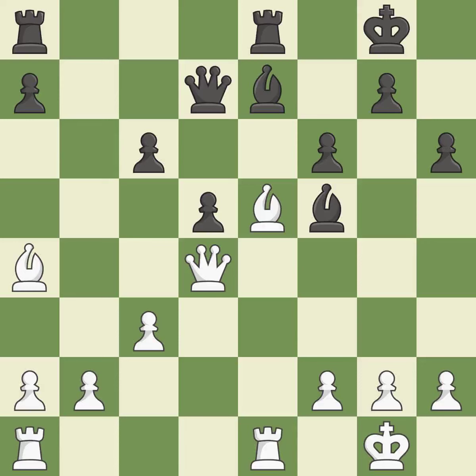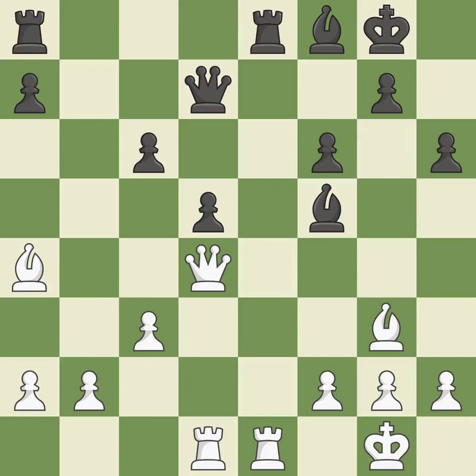This deters an assault on a pawn that is weak. The bishop is now on a square that is more secure. This suggests exchanging items of equivalent value. This develops a rook off its starting square, getting it into the action. This keeps the material balance in check.